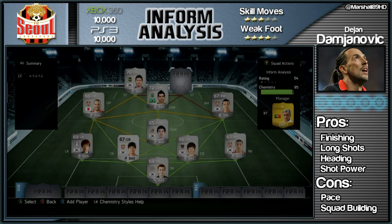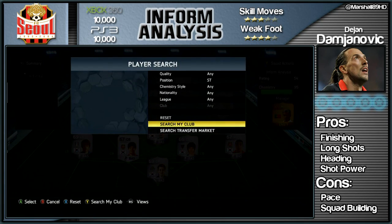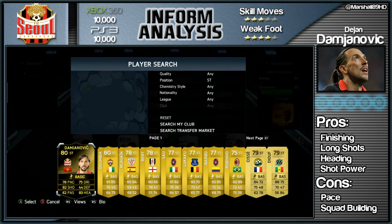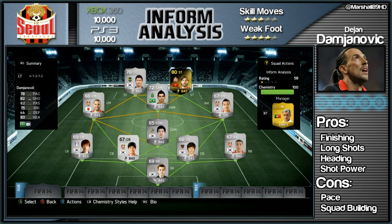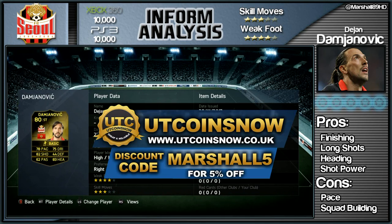How's it going lads, Marshall here and welcome to another in-form analysis. The one player most of you have requested this week is Dayan Damjanovic. This guy is discard price on both consoles - 10k and 10k. If you're looking for coins, check out yourcoins.com and use code Marshall5 to get five percent off.